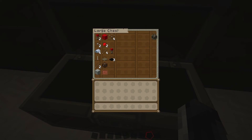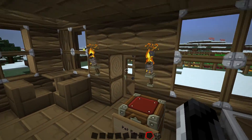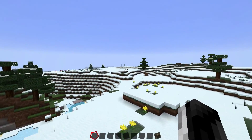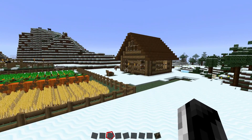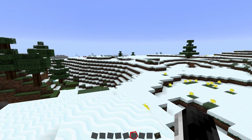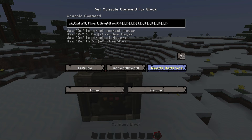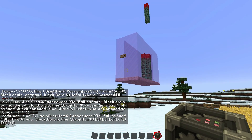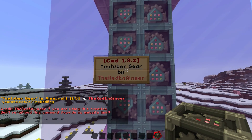The first thing we need to do is set up the command and we have the command block. In 1.9 you don't need redstone for command blocks, as you probably already know. The farm owners never came back by the way — I've just been taking care of the animals for the last few weeks. We're gonna put the command in — it will be in the description as always — and turn that to always active and click done. It's gonna spawn in. This is YouTuber Gear by TheRedEngineer. It is a 1.9x command, and to delete it you can right-click the sign.